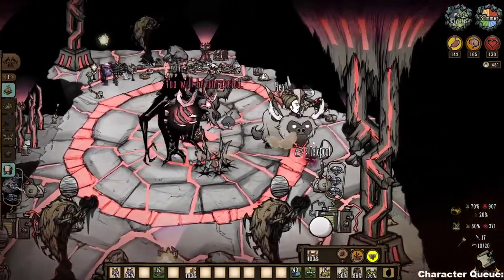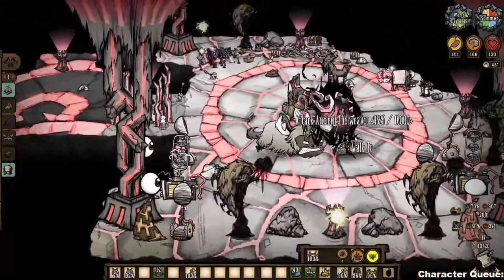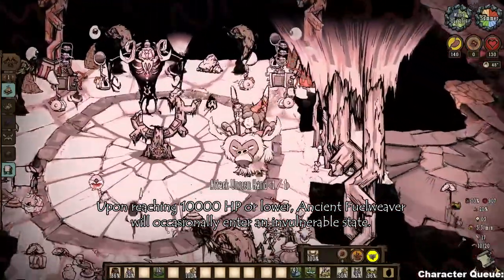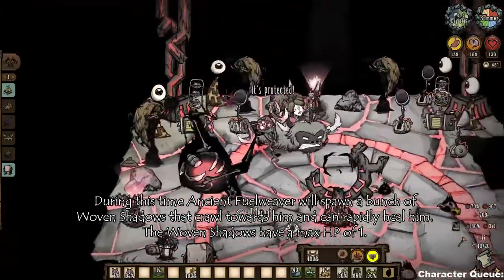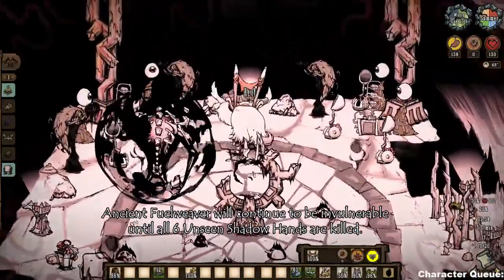I did accidentally dismount there — be careful not to misclick like I did. Ancient Fuelweaver does have a second phase: upon reaching 10,000 HP or lower, he can occasionally enter an invulnerable state where nothing can damage him, and he starts to summon these little woven shadows that will crawl towards him and heal him if they reach him.